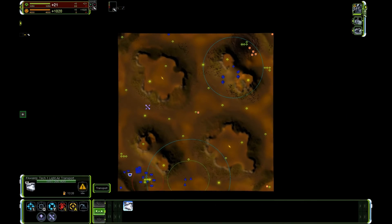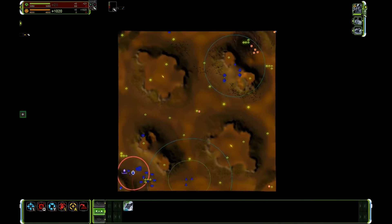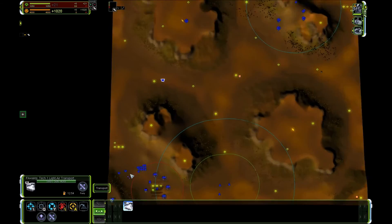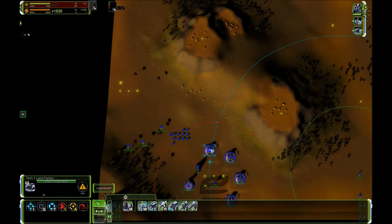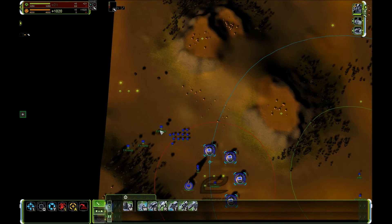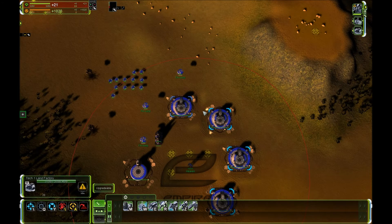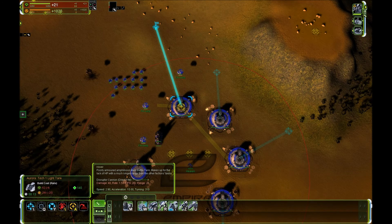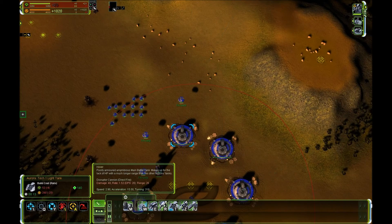You can also just take units and load them manually — it doesn't have to be the factory; both approaches work. And lastly there's the factory assist command: take the transports, have them assist the factory. Set the factory rally point to where you want stuff to land, and start building.